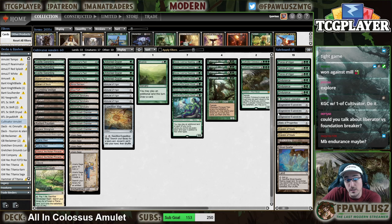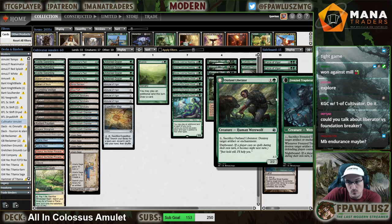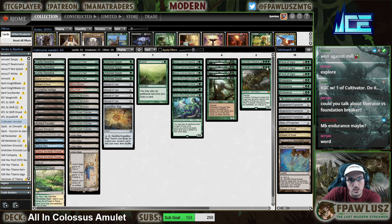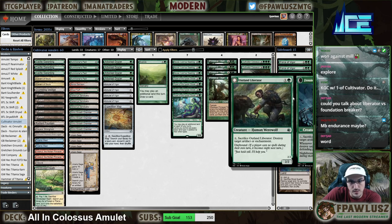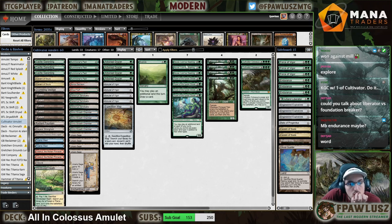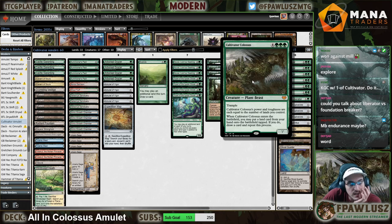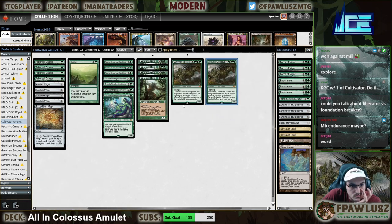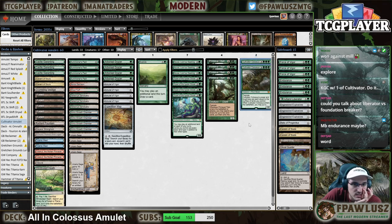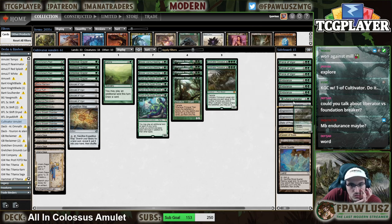Could you talk about Liberator versus Foundation Breaker? It's pretty simple — Liberator kills Torpor Orb, and Foundation Breaker doesn't. That's the only reason I'm playing it and not the other one. It's not like Yawgmoth where you can Cord on your opponent's end step and untap with a flipped Liberator. We don't get to make those plays. Liberator is just a Pactable way to answer Moon and Torpor Orb. Maybe one more copy in the sideboard. It feels like 45% main deck card, 55% sideboard card.